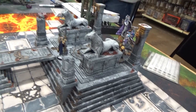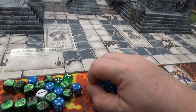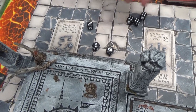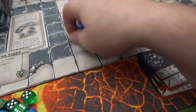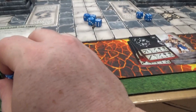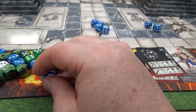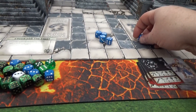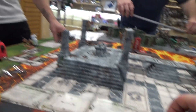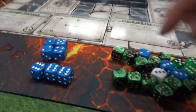All right, that was round one. Let's roll some dice. I got a triple, a double, and a single. I got a double, two four singles. We're supposed to put our stuff on the board first. Let's keep the rolls since we already got them. All right, round two.